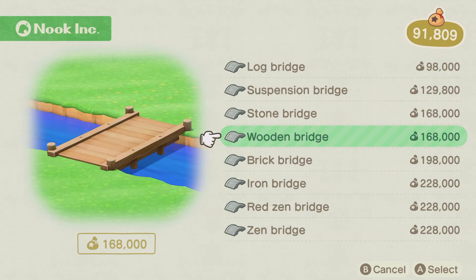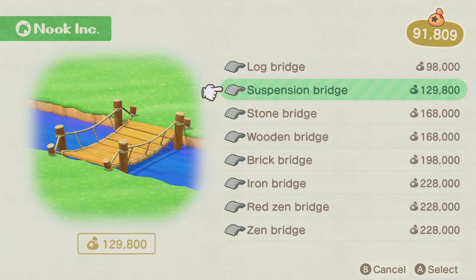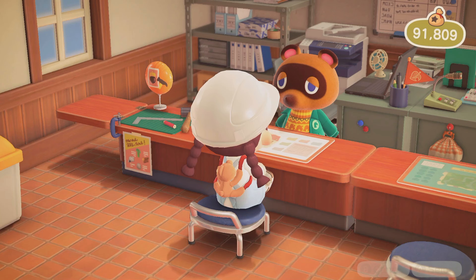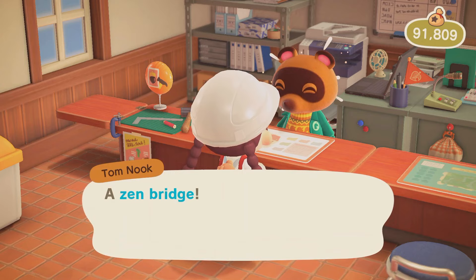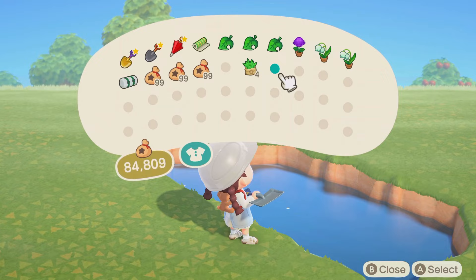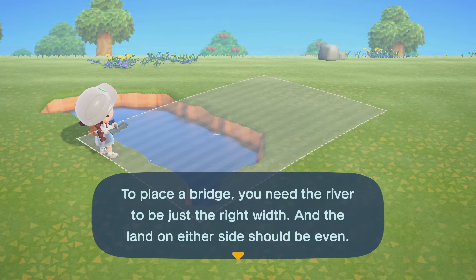Okay, for me it's between the suspension bridge and the zen bridge. Let me know in the comments below which one you guys think would be better for the island — I pick one bridge and I pretty much stick to it. For now I think I'm gonna go with the zen bridge, and if we hate it and want a different one, we will replace it. The one thing that does suck is resident services is a little too far for my liking.